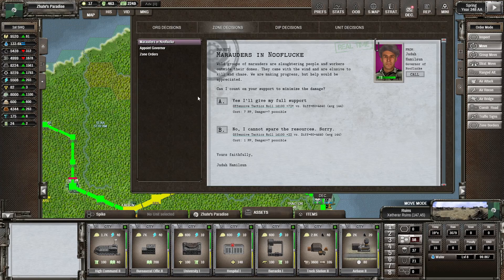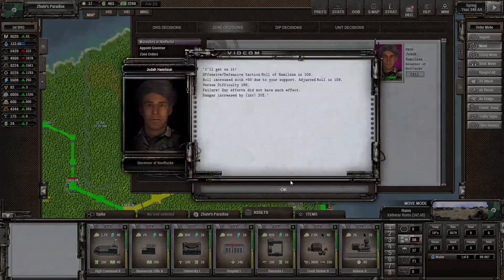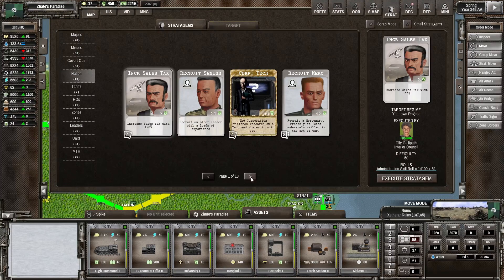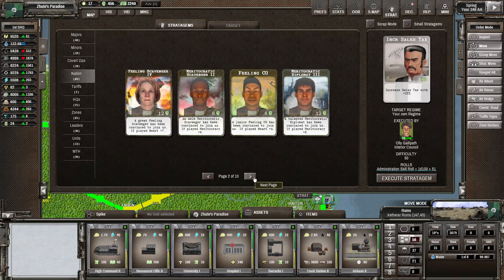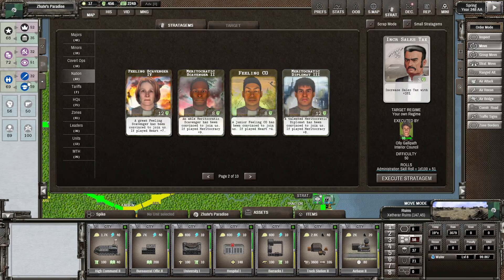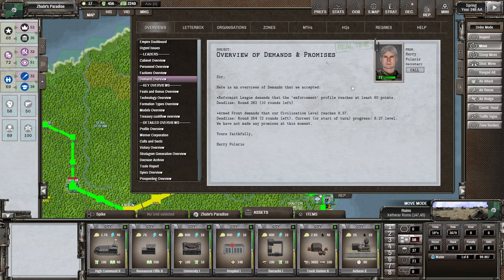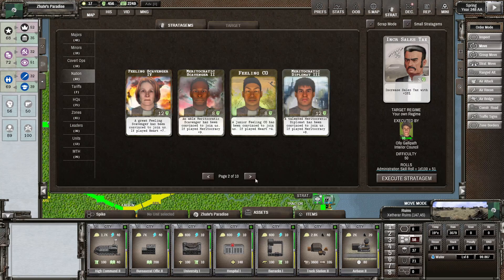Failure — danger increased 20%. For a new governor over Rio, we've got some stratagems for new leaders, might as well utilize those. We could recruit a senior, or a scavenger — that would increase meritocracy. Let's have a look at what we need — enforcement needs to go up. Could recruit a civilian, that might also be quite a good option. Suitability 78 — yeah, let's go with that one.